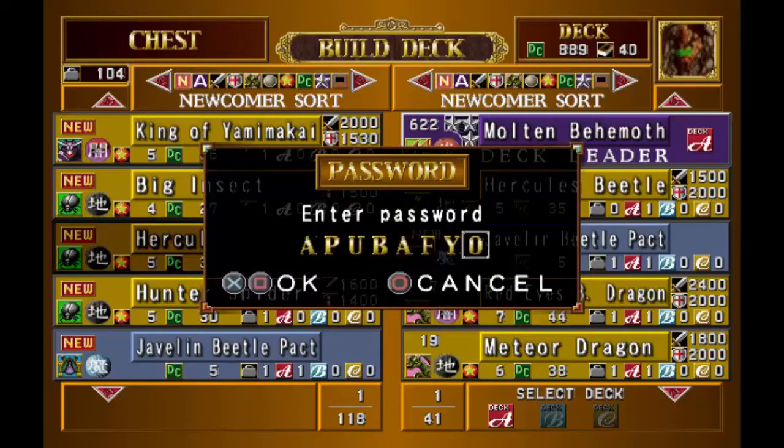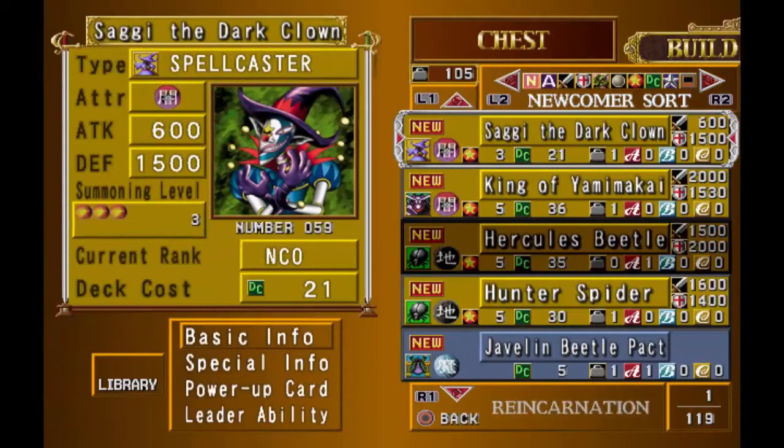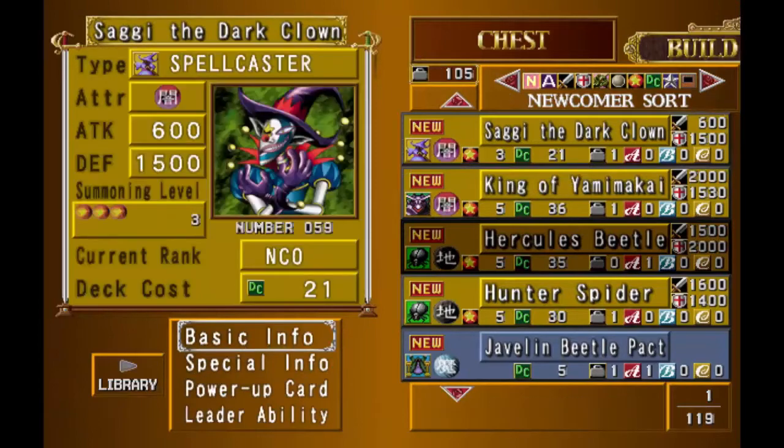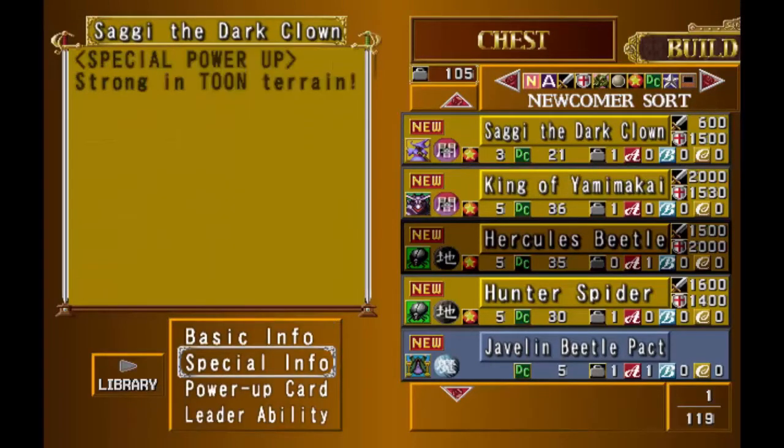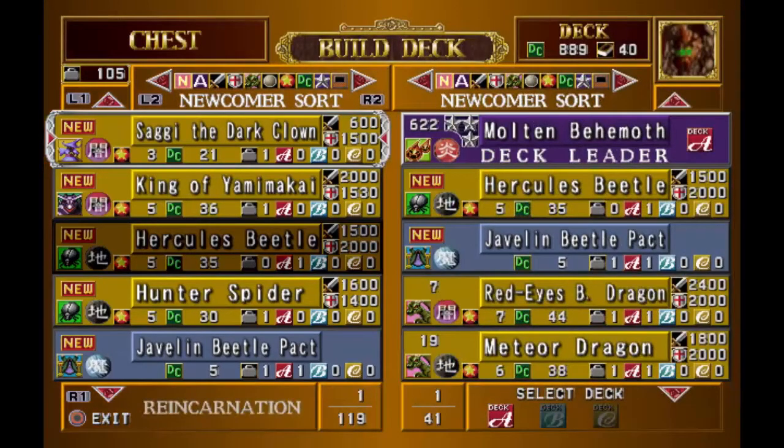I'm somewhat deflated, actually, because a lot of these codes I've gotten have just been absolute garbage. So yeah, we got Saggy the Dark Clown — it serves next to no purpose. We were literally one number away from getting the code for Exodia's head. Not that Exodia's head would serve much purpose, given that it's just Exodia's head. I don't know why it says it's strong in Toon terrain, though — I guess the fact that it's a clown means it benefits from it or something. It's very dumb.